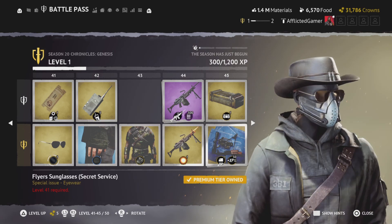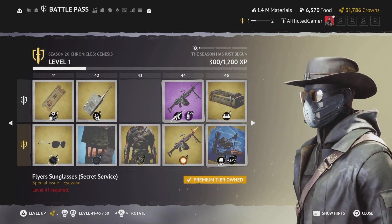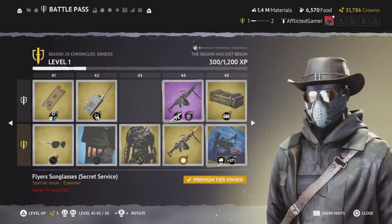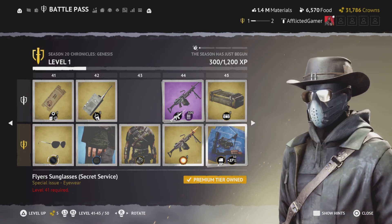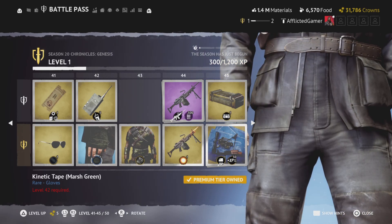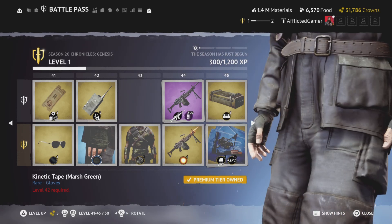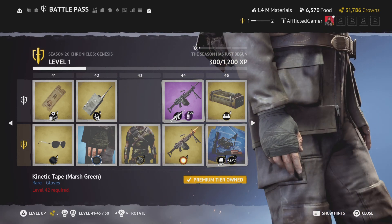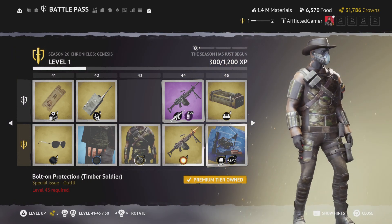Flyer sunglasses — secret service. Those are really, really nice, I like those. And then kinetic tape, marsh green — I actually thought those were black for a second. Very nice.